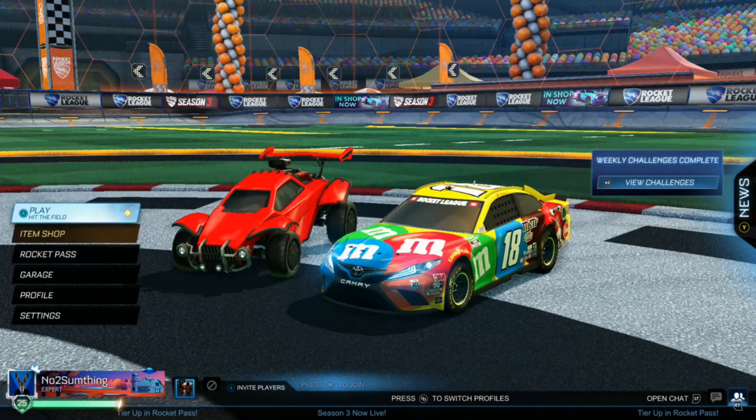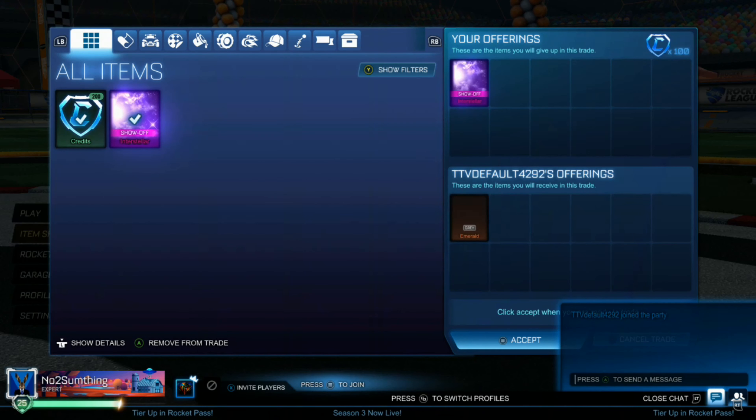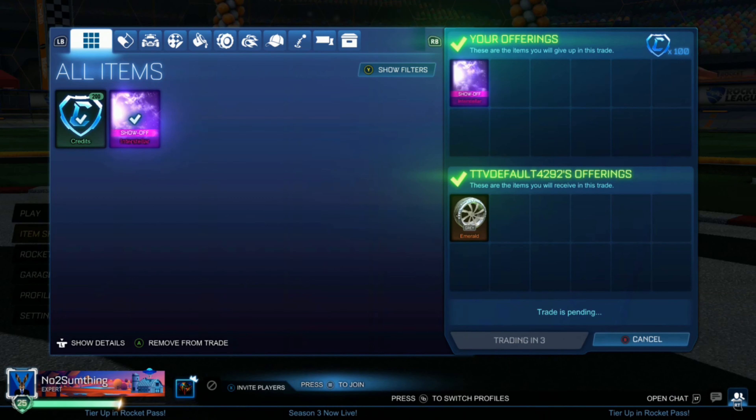The clip cut out, but we paid 600 for this Saffron Interstellar. The seller offered 600 for either the Fennec or the Interstellar, and I picked the Interstellar because I knew the Fennec wouldn't sell that well. It's 800 on the spreadsheet, but emeralds are actually dropping right now so it's a little bit harder to sell.